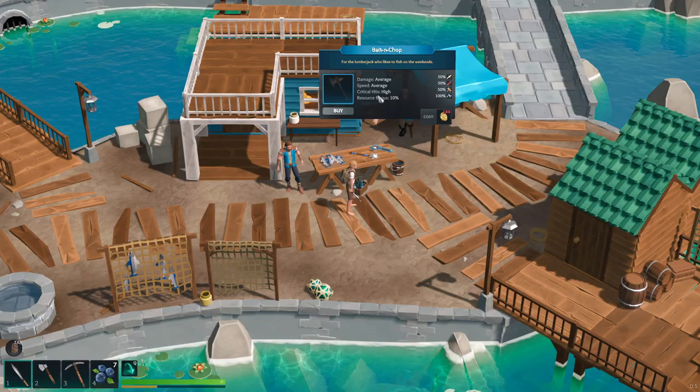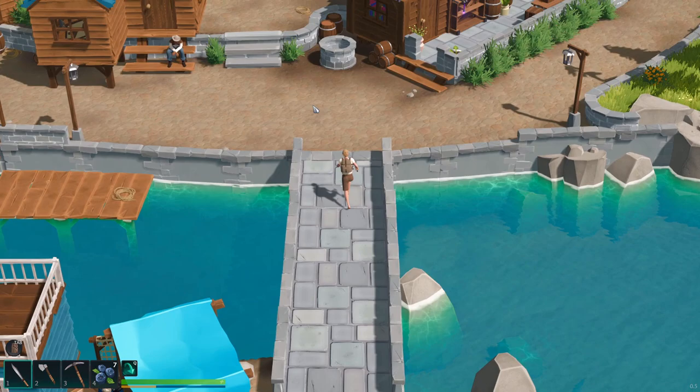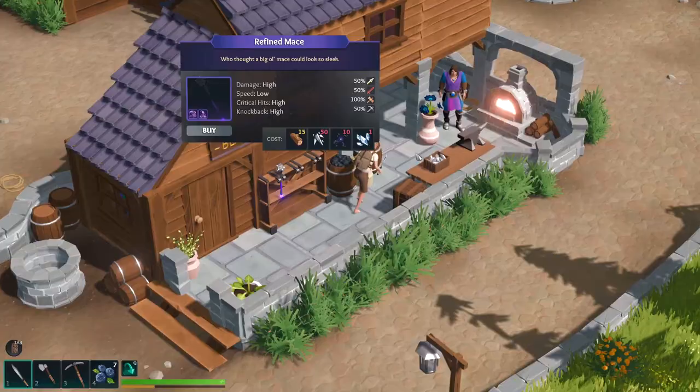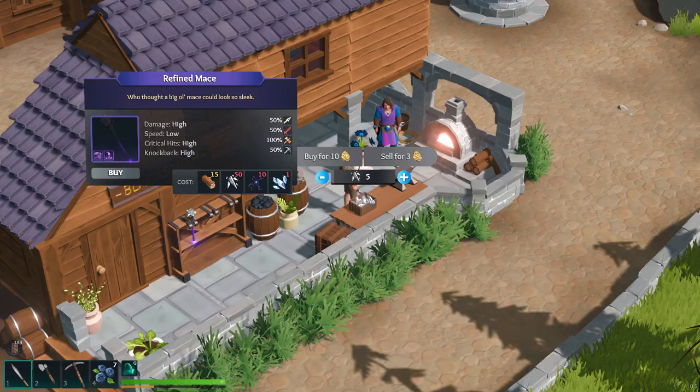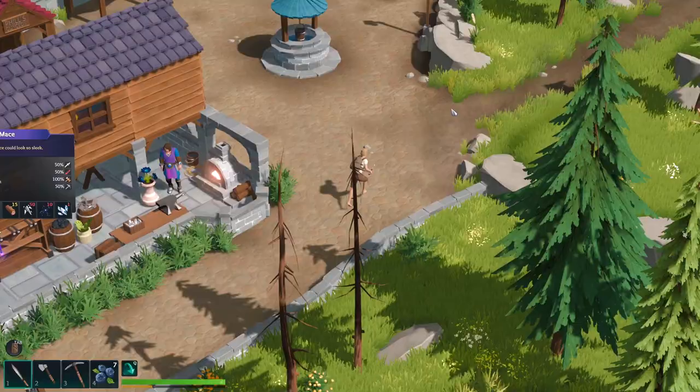There's a market or something on this side of the island, although there aren't a lot of people around — I find that to be a little bit unnerving. 'Howdy friend, my friends call me Roach.' Goodbye friend. It looks like I can buy stuff here — I can get a flail, bait and chop — these are the fishermen's gears. There's a blacksmith with a refined mace. Can I buy some iron from you? I can buy iron shards for 10 bucks. Unfortunately I ain't got no monies.